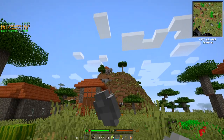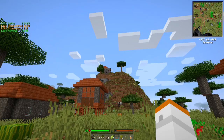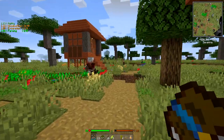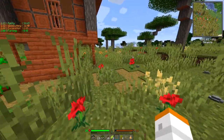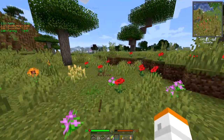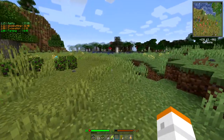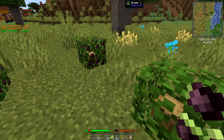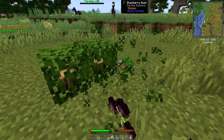Oh my gosh, there are elephants up there — I wonder if they're friendly, probably not. We did get the flint. Now we need to get some gravel. One of the problems with some of these packs is they immediately want you to go hunting for something that's not very easy to find.